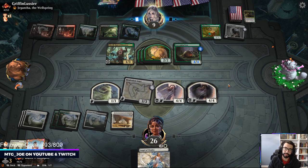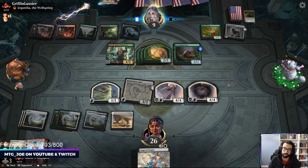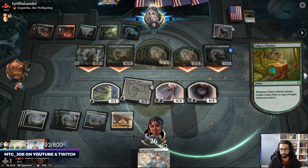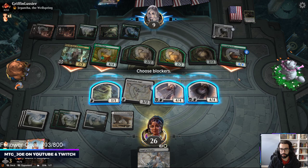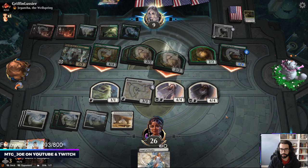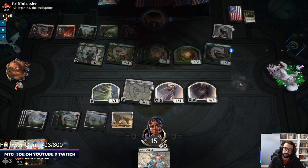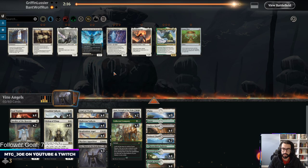This is a matchup where Cosmos Elixir can be a decent inclusion. Thalia is kind of interesting because they do have a lot of creatures, so Thalia seems worse. I'm not even going to block because if one of these dies it triggers Revolt - they can take it out. So I do want Cosmos Elixir. I think we trim Vito - these angels don't do much. Do want Redain, and I think I just want some Skyclave Apparitions. Play maybe one Thalia.